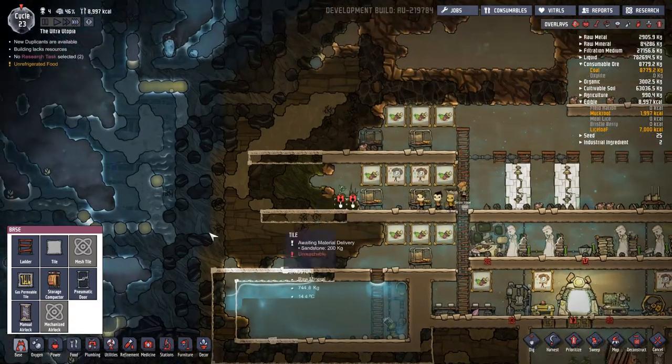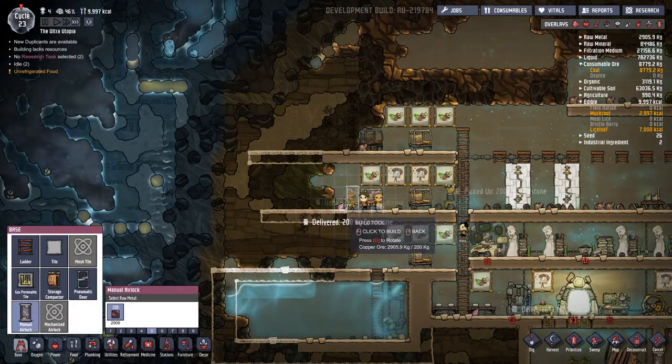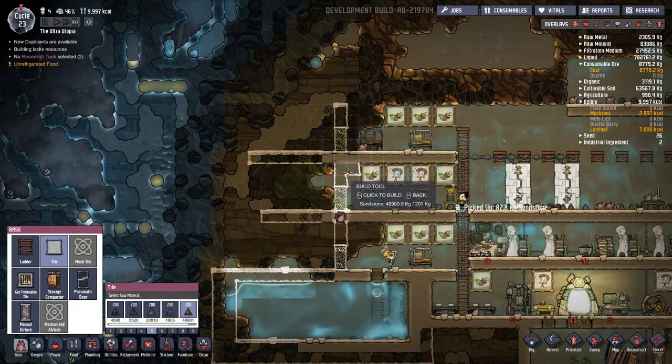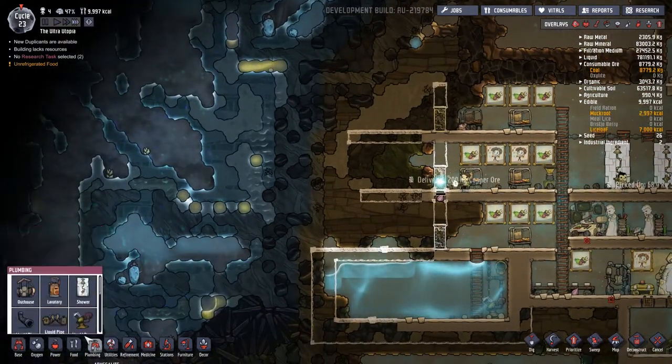I want to put some doors in — yes, some doors. Crazy right? So let's try and think about this. We're going to have that there, that one there, that one there. Let's get some tiles running up and through. There's loads of stuff these guys can do. I'm not sure why they're standing around being a little bit useless.